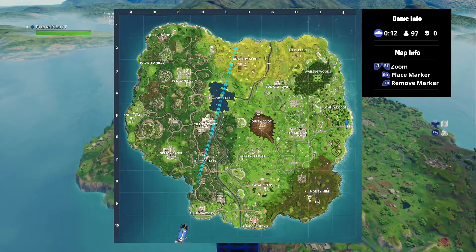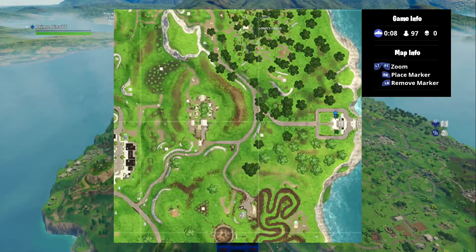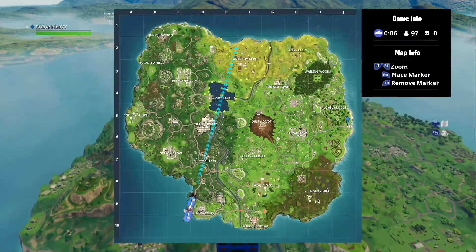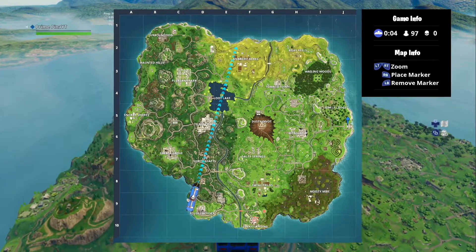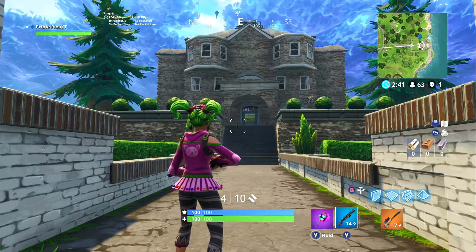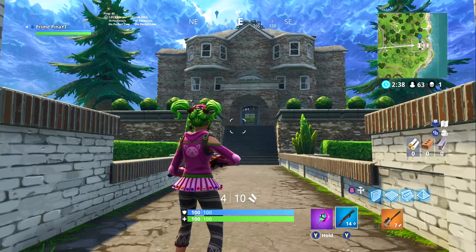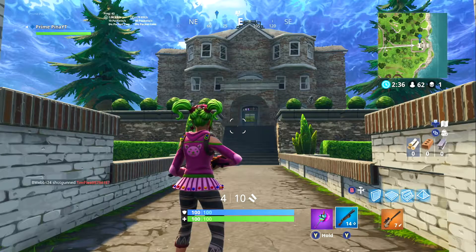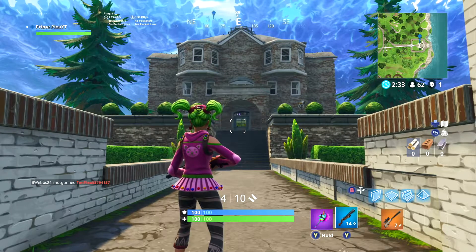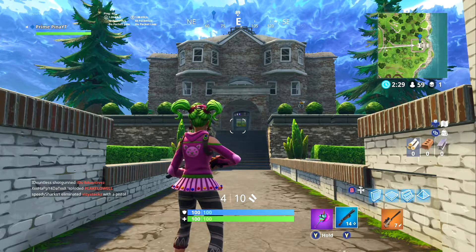If anybody is curious, the hero base is all the way over here by Lonely Lodge, right off the cliff. This is the very front of the house — it looks freaking huge, so cool. I'm going to show you a quick little montage of the whole house before we actually get into it.